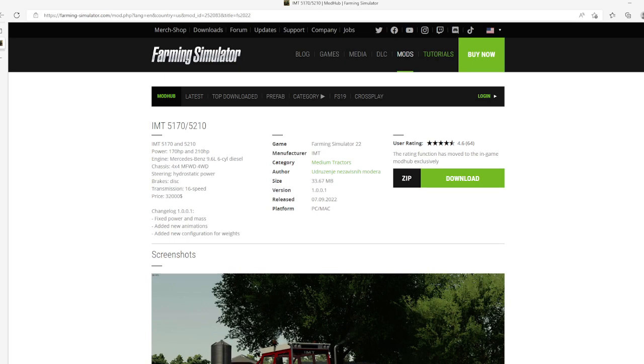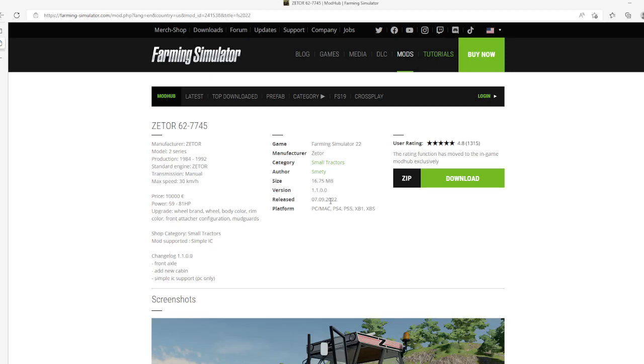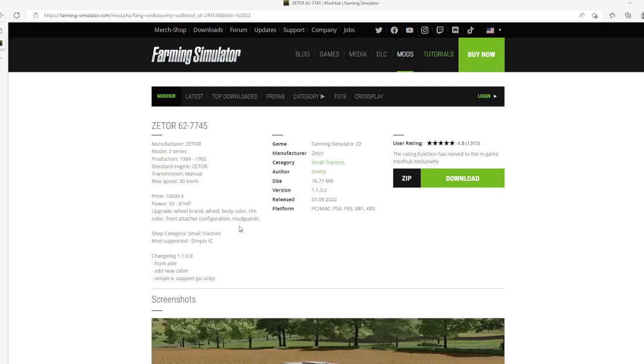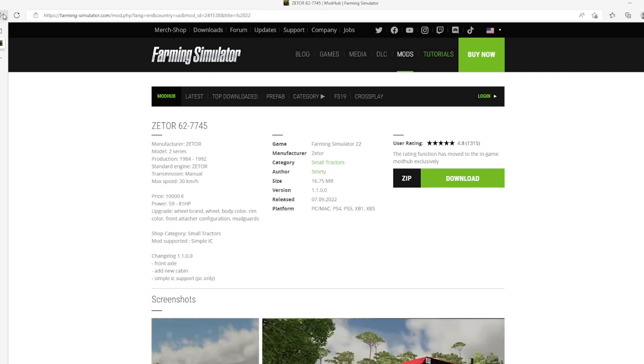Then we have an update to the Zetor 62-77.5 by Eurismente. Change log version 1.0.0: front axle, add new cabin, simple IC port, IC support for PC only. Update released 7th of September 2022, available for PC, Mac, PlayStation 4 and 5, Xbox One and Xbox S.